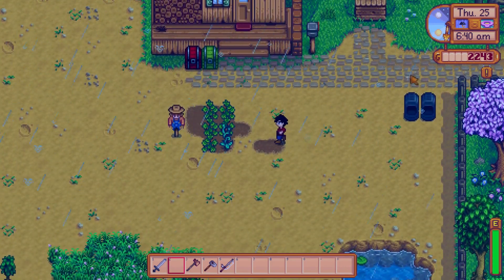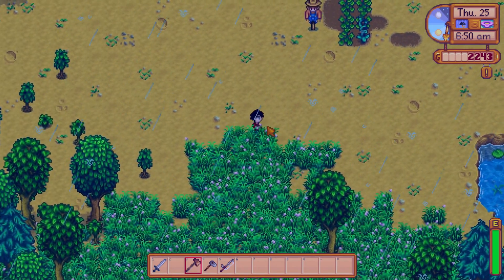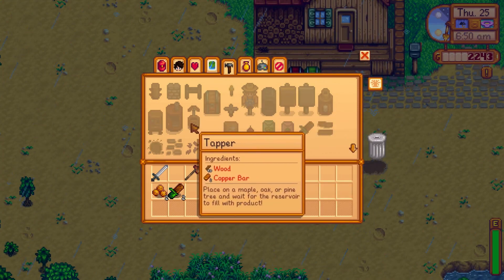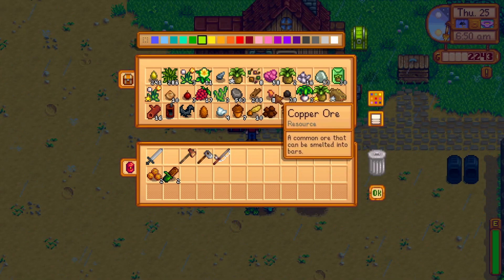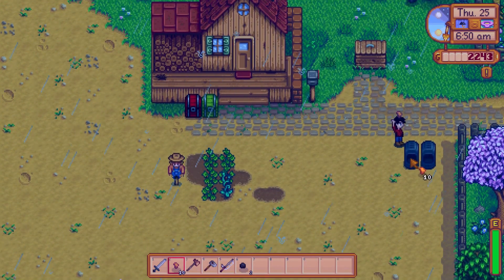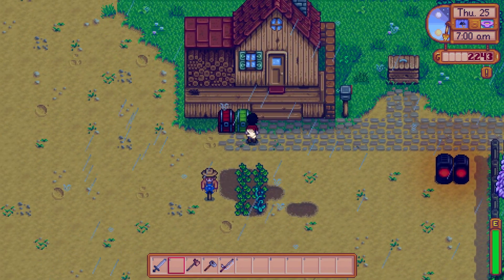Clint is not open yet, so maybe cut down some more trees. Since I will need for the artisan bundle to make some tree tappers — I wonder, do I have enough? No, I still need two more copper bars. There we go, and melt them. Voila!